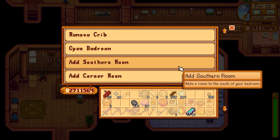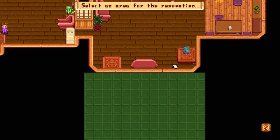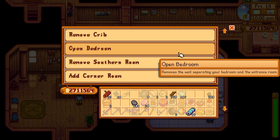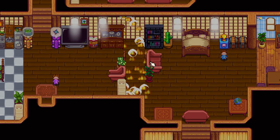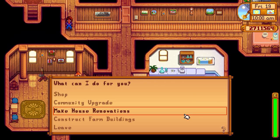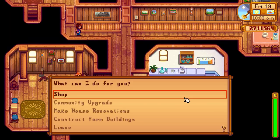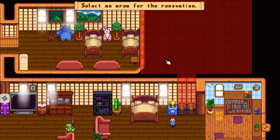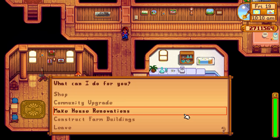When you select a renovation, it gives you an overview of your house and you can make the upgrades. Here I'm adding the southern room — it is a little confusing, you need to click on it when it is red, not green. Then I go ahead and do house renovations again: open the bedroom so you can finally get rid of that annoying wall, remove the crib since the kids grew up and just sleep in beds, and finally add the corner room which connects the two bedrooms and gives you a lot more space for decorating.